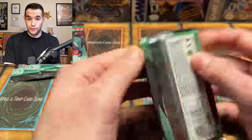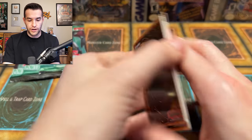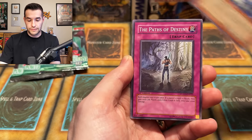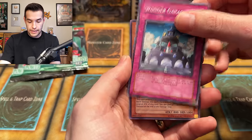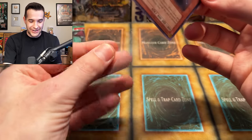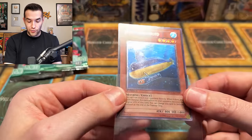I have high hopes for another ulti — I think it's possible. If we get four rares and then an ulti in the same pack, that would be absolutely ridiculous. Miracle Jurassic Egg, Mausoleum, Decoy Roid, Bite Lawn, Flying Saucer, Muscle, Paths of Destiny, D Spirit, Wonder Garage — another ulti! Submarine Roid! Let's go! I love this card too. Submarine Roid, Ultimate Rare. That's nine foils and a hundred rares.